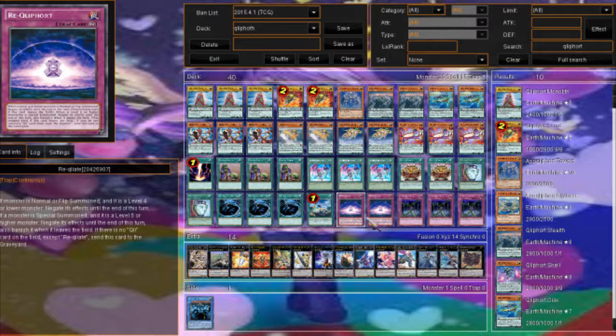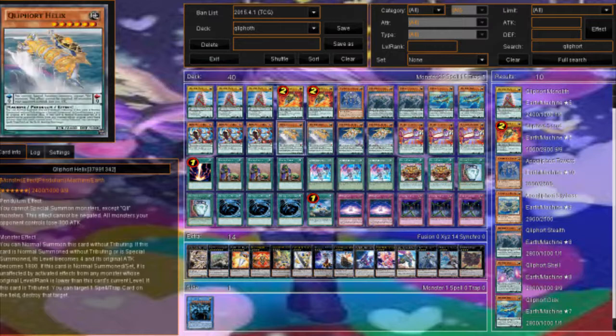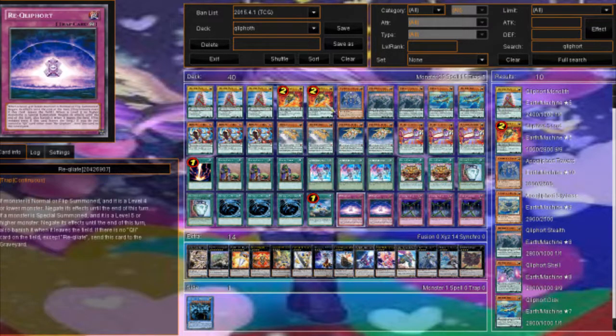Two Weakly — this is the new Skill Drain of the deck, which you could run at one. I don't run it at all, but it probably wouldn't be bad to have at least one copy. For a monster's normal or flip summon of level four or lower, it negates its effects until end of turn — that includes your own. So if you're normal summoning one of your flip monsters they become level six, their effects are negated but they keep their full attack. For level five or higher special summons, effects are also negated until end of turn.